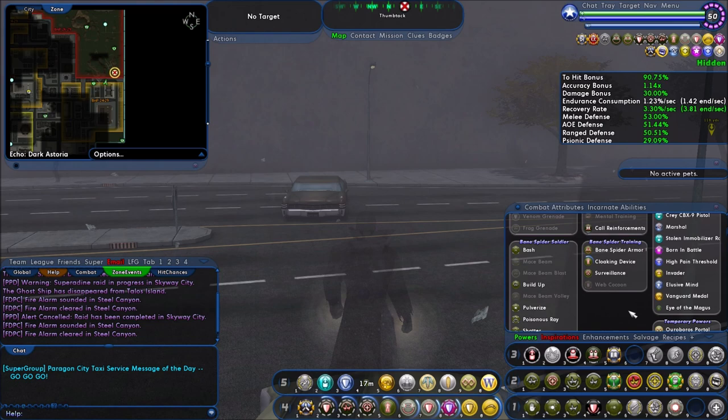First off, there are going to be several exploration badges — I'll walk you through those in a moment — but I'm going to go over the Defeats badges. There are four of those as well. That's all you really need. They're quite large: 200 Banished Pantheon Spirit Mass, 100 Carnival of Shadows Summoned Illusions for the Illusionist badge, 200 Circle of Thorn Mages for the Soulbinder badge, and 200 Sioux Sorcerers for the Tracer badge.